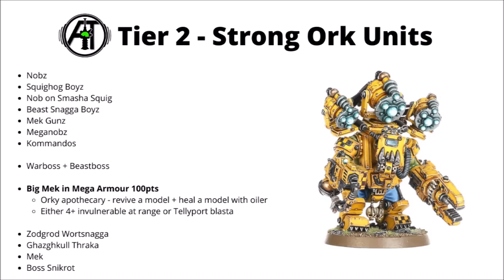The Big Mecha in Mega Armour — 100 points for a unit that's become a surprisingly effective Orky apothecary. He revives a slain Meganob to the board each turn, and his oiler model gets to restore a few wounds to one of the Meganobs once per game. He does come with some Power Claw attacks and a little bit of shooting, plus the option either for a 4-plus invulnerable save at range for the Meganob squad or a teleport blaster to chip in with more shooting. I feel like the 4-plus invulnerable might be the way to go, though it might not always matter if you can get cover saves.